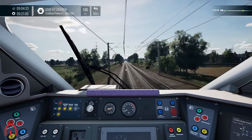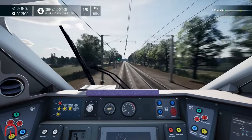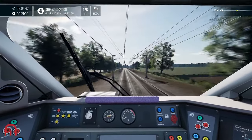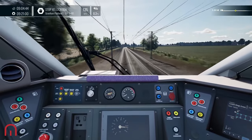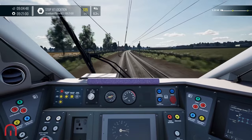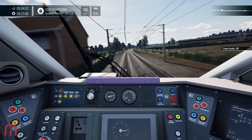Back to it. Got a yellow signal coming up again — a double yellow. It's probably to do with the level crossings that we've got ahead. There's a level crossing.